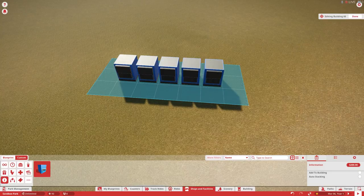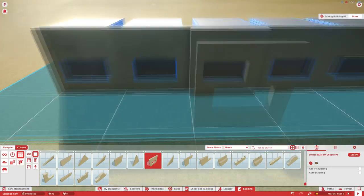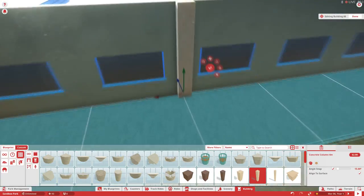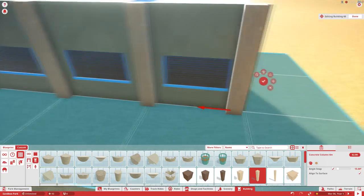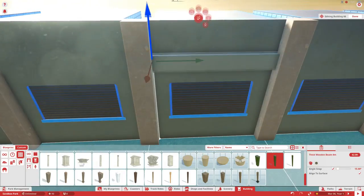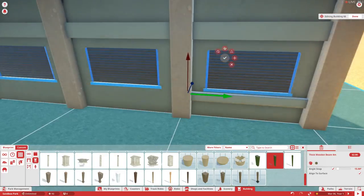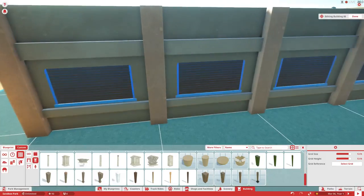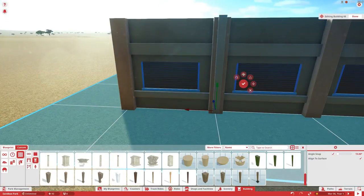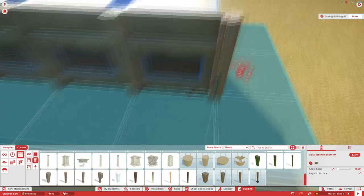Now we get to the most interesting part of the series so far — the first building, the ticket booth area. This turns out to be one of my most favorite buildings I've ever built. I start off with just the ticket entrance and ticket booth area by itself. I was looking at a couple of different ticket booths trying to create something really original.